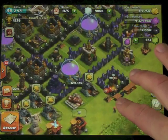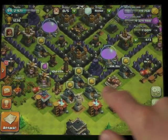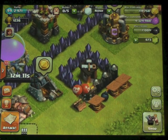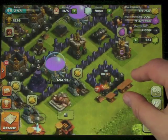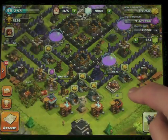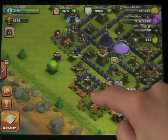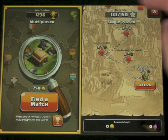So what I've done with my base is I've put little builder's huts that are completely surrounded by walls. Before this really wouldn't matter. I've put them on both sides. I'm having some really good success with them, actually. Let me show you how it works in single player.